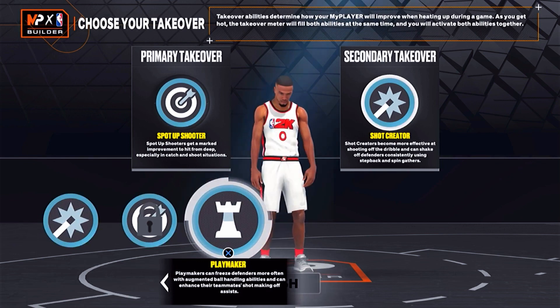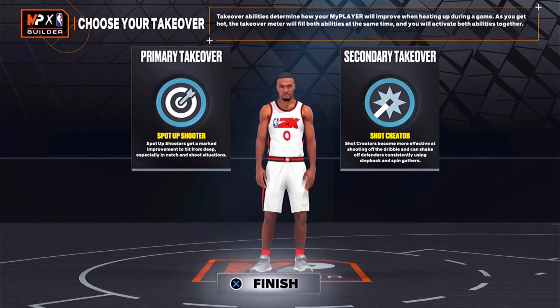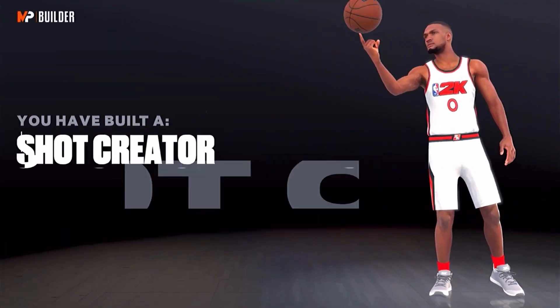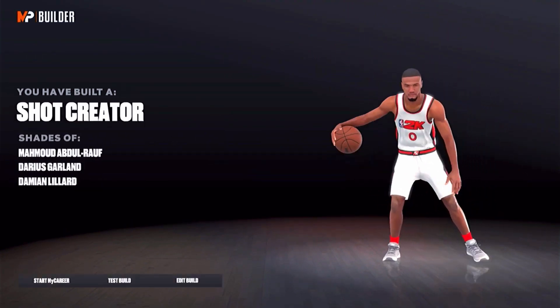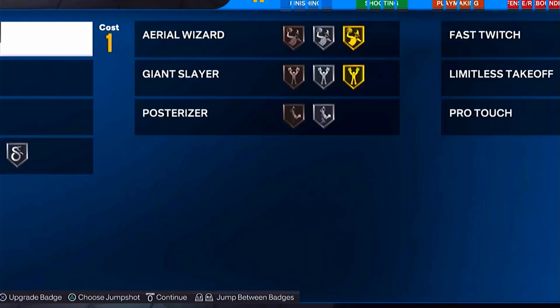But if you're playing more of a playmaking role as a primary point guard, then I would go with the playmaking takeover option. On the bright side, when you get the build, Damian Lillard's name actually pops up, so that's good. And I feel like this is the most accurate you can ever get to him.